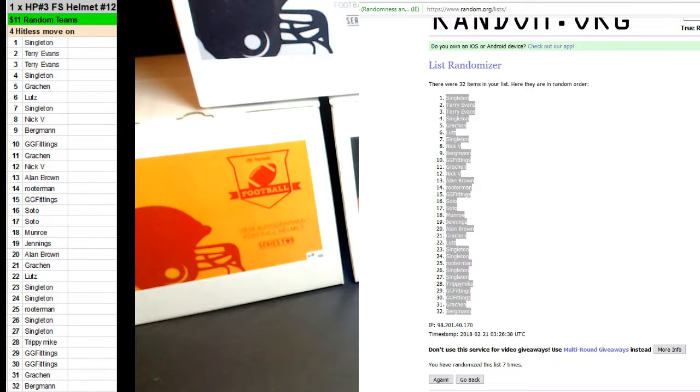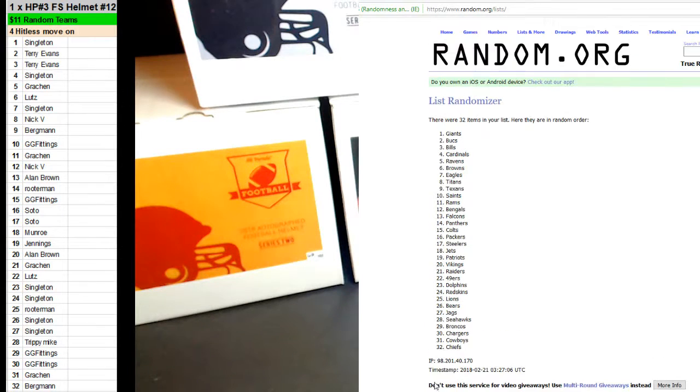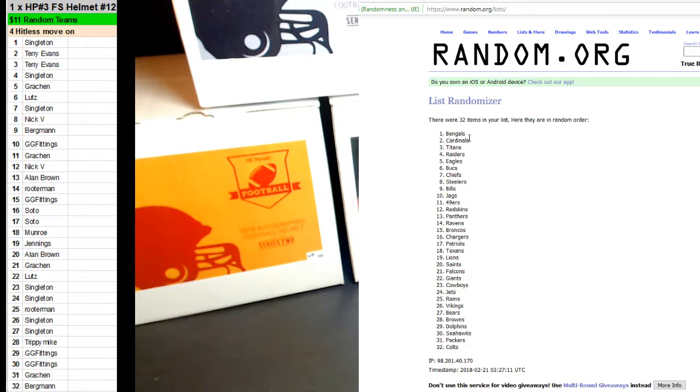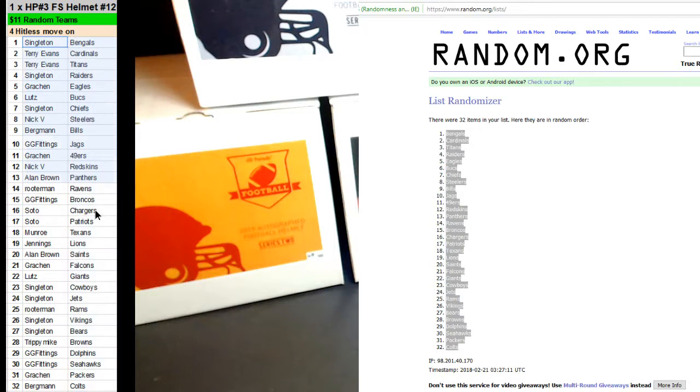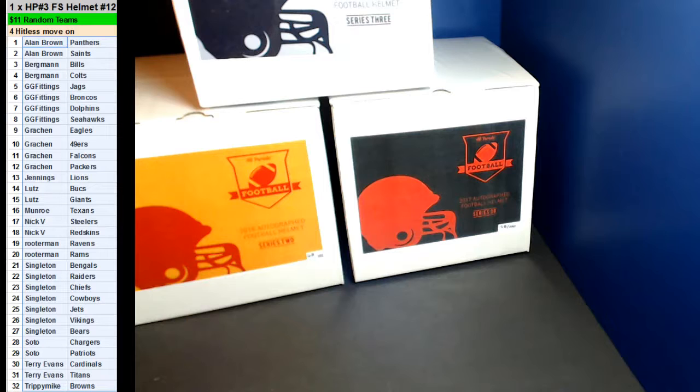Now just random the teams and see what teams everyone gets, and then we'll give some time to do some trading. Seven times — one, two, three, four, five, six, and seven. And there we go, there's our teams. I'm going to put in order of owner so you can see what teams y'all have better. We'll give a couple minutes to do some trading. So this will be three different series — we're going to random all three different series and see what we open.